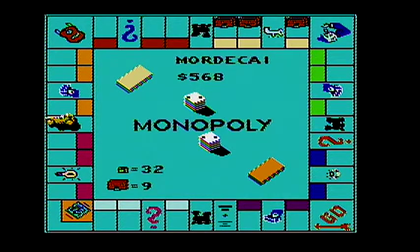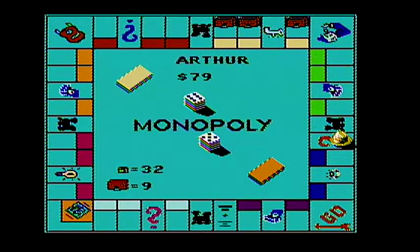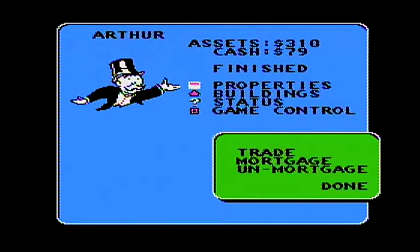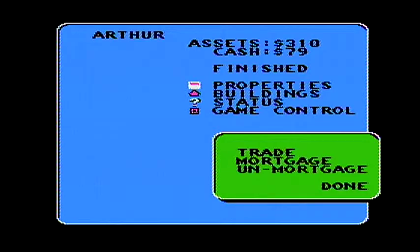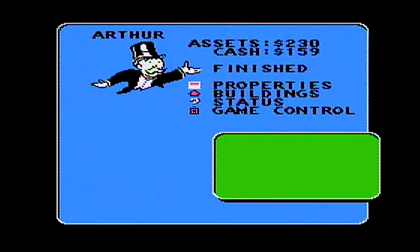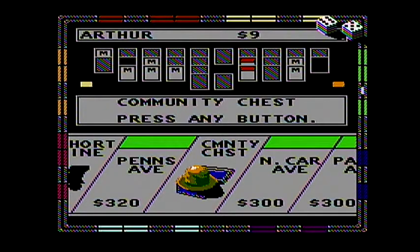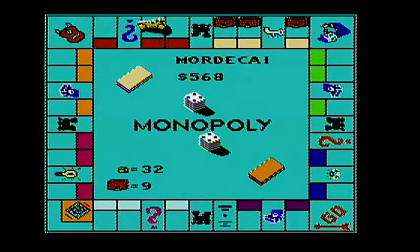That's what Arthur did by un-mortgaging — he decreased the minimum amount of money given from eighteen to twelve. Go back three spaces — he has to mortgage a property now. He will mortgage Virginia Avenue. That just increased the minimum I can give him from twelve to eighteen. He has nine dollars now.